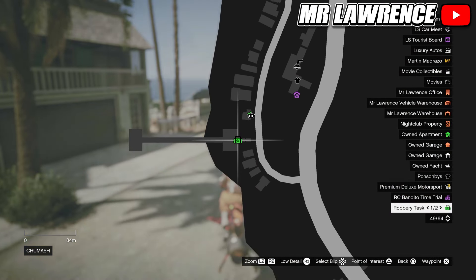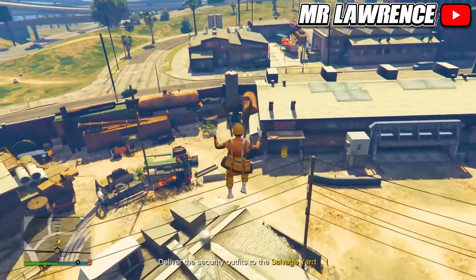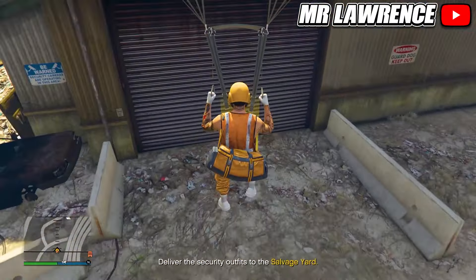For me it's this one but for you it can be at a different location. When you're at the robbery task it will also say what it is in the top left, so this is the correct one — then press right on the d-pad to start it. Now go to the area marked on your mini map and look for the orange duffel bag. Press right on the d-pad to equip it, then go back to your salvage yard with a flying vehicle.